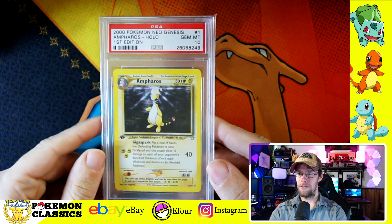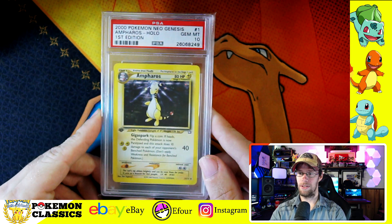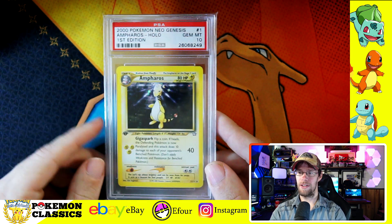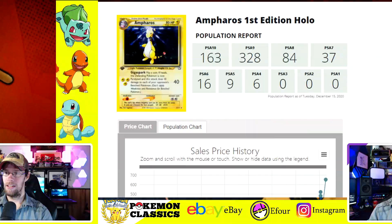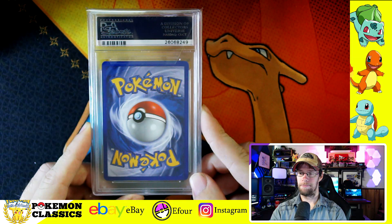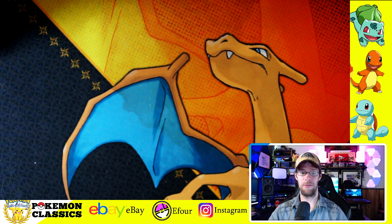First up we've got Ampharos. Ampharos is a really cool Pokemon — it was one of the Stage 2 evolutions of the Neo sets, and this one is actually a pretty easy one to grade. It's all the dark holofoil, and usually those darker holofoil background cards are significantly easier when it comes to grading. Ampharos is coming in with 163 copies in PSA 10. It's one of the easier cards to grade in the set. I've always been personally partial to the electric Pokemon throughout the sets and through the Game Boy games.